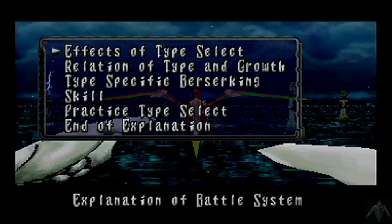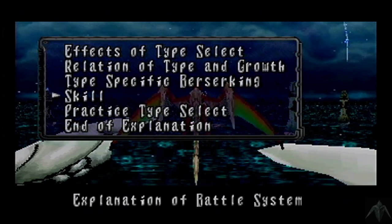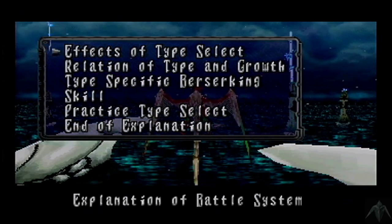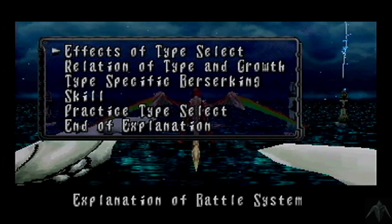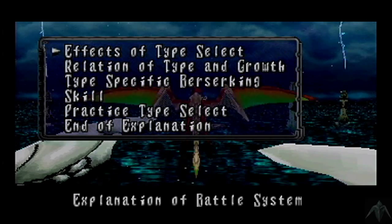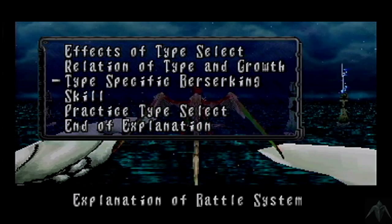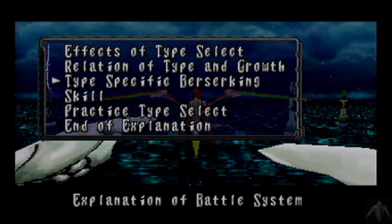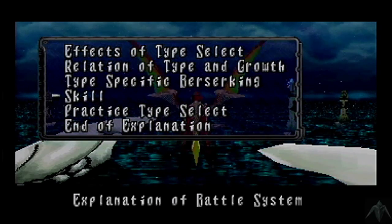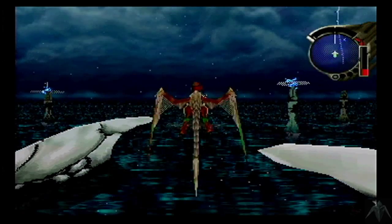The Sky Transporter has been taken offline. What we have to do here is reactivate those little devices. There's all this info that's supposed to tell us about the evolution of the dragon and how we can shift forms — type select, relation and growth, type-specific berserks which are the full gauge class, skill. Nothing we really need to worry about.